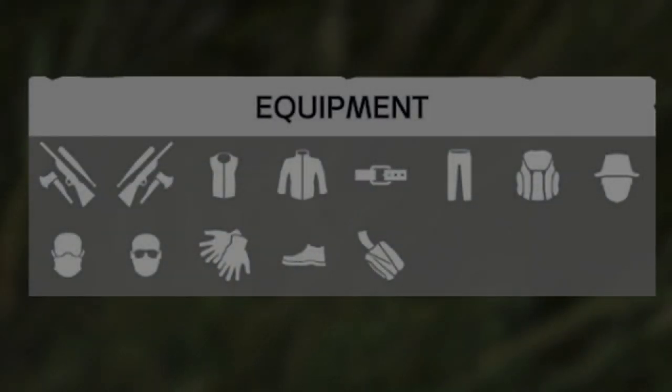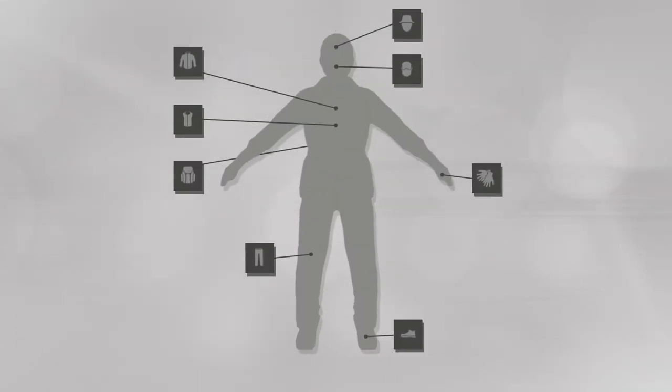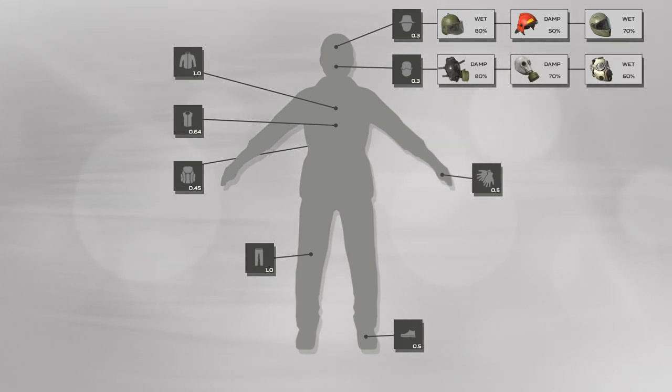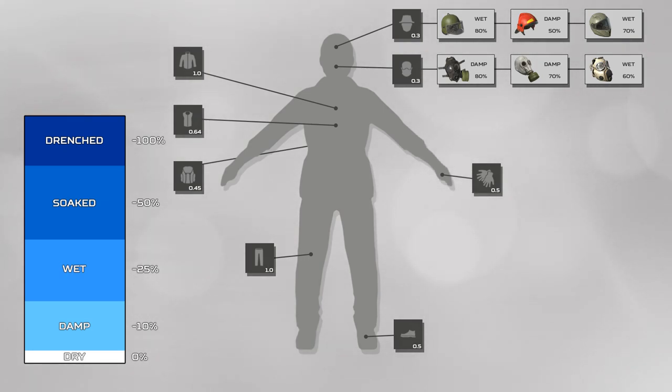The clothing items that impact your HIV in DayZ are eight slots — everything except weapons, belt, glasses, and armband protects you from the cold. These eight slots all have multipliers that impact the HIV of your clothing. For example, the backpack slot provides only 45% of its HIV value, while the vest provides 64%, meaning the chest and pants slots provide the biggest benefit at 100%. The three best helmets to fight the cold are the Gorka or Assault Helmet, the Firefighter Helmet, or any of the motorcycle helmets. For the mask slot, any of the gas masks are great due to their low moisture levels, but balaclavas are good too if you don't get them wet — if they become wet they can get up to drenched, reducing their HIV to zero, which is the same as not wearing anything at all.